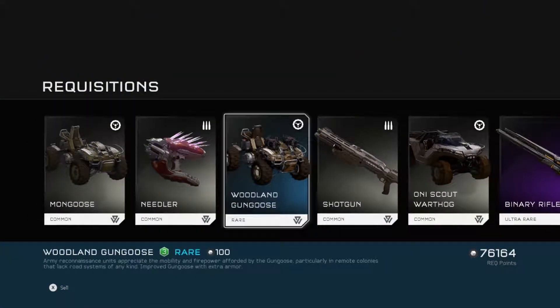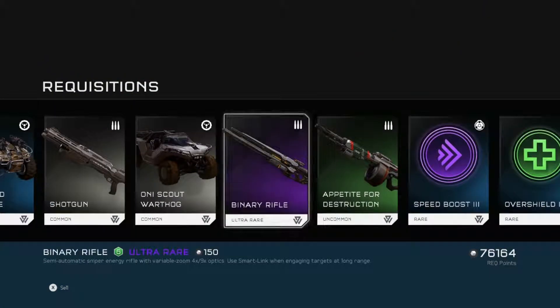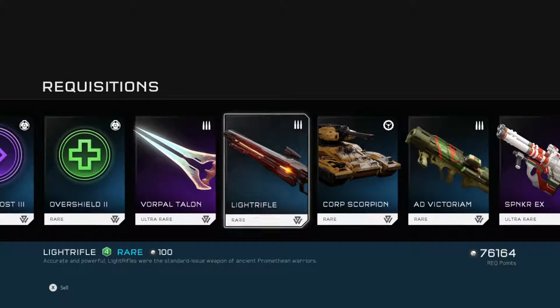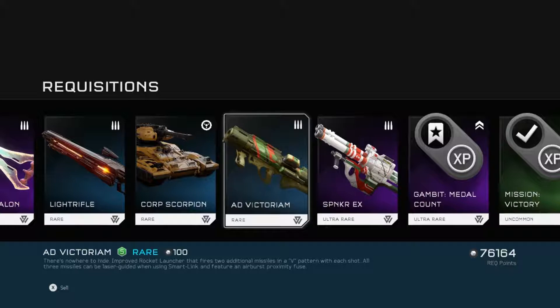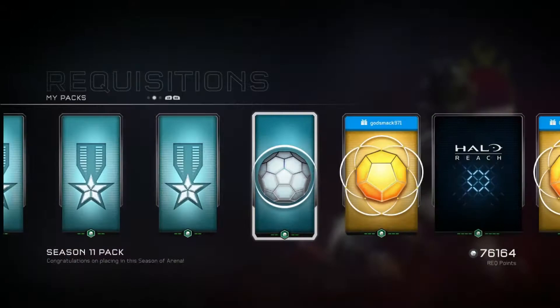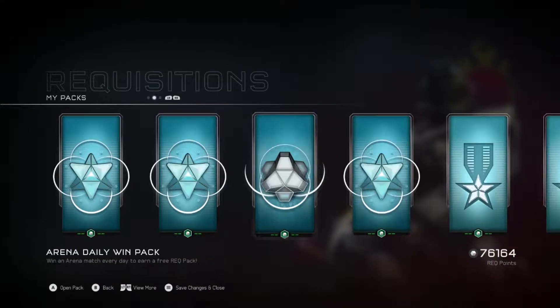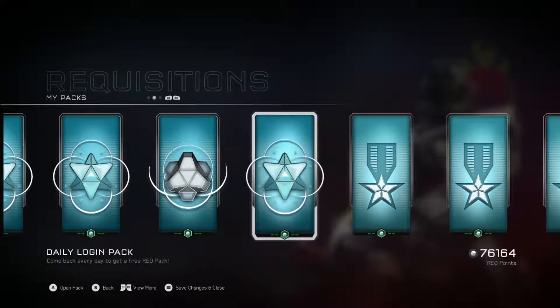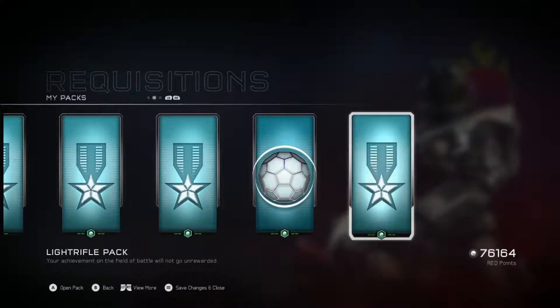A Mongoose, Needler, Gun Goose, Scout Hog, Appetite for Destruction — good. Swords, I don't do much with Advictorium, a Spanker EX. And that is it for my bronzes. We'll get all the way back over here because I want to do these in the order I got them.